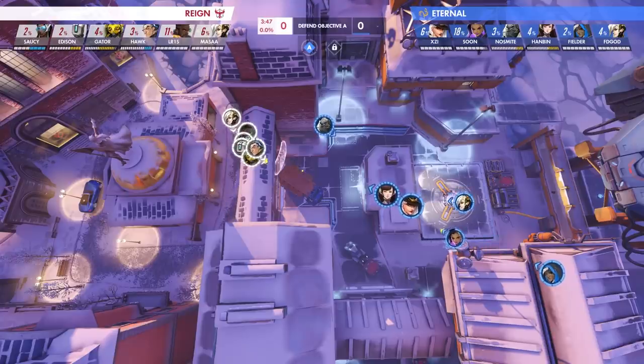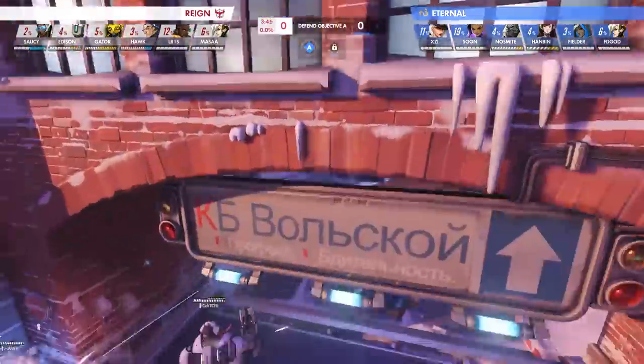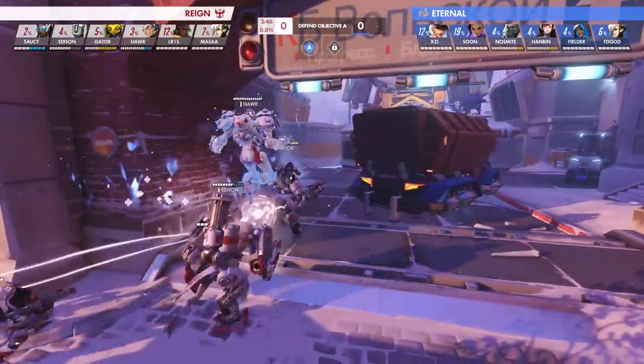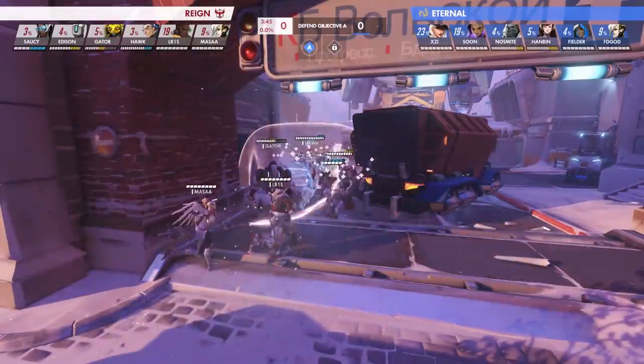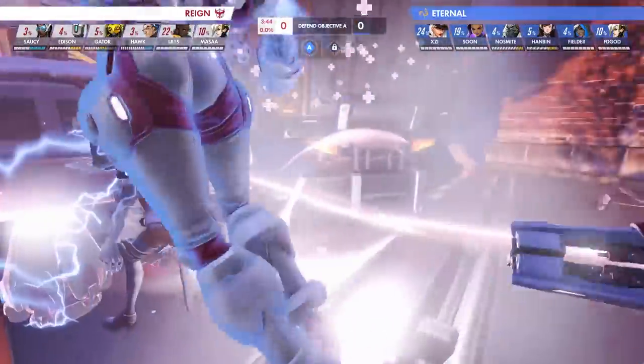One of the main problems when running this on attack as opposed to defense is that it just isn't the most ideal for pushing onto a point and would take time to get set up in favorable positions. The key to running an offensive Bastion bunker for the Reign, in this case, is their Symmetra X Factor.